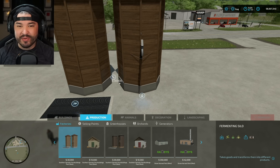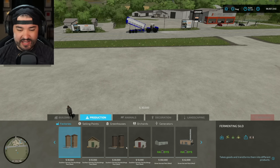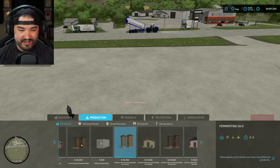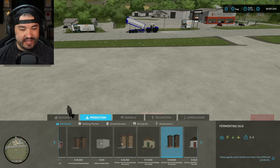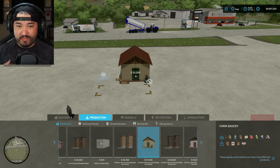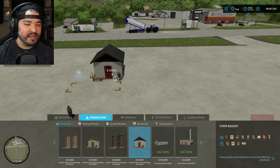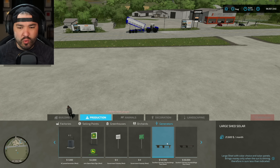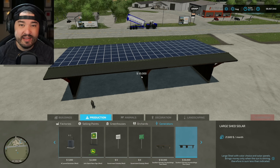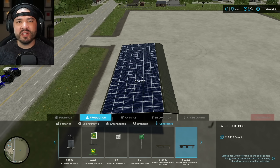We are not even close to being done. Next is productions and factories. We have the fermenting silo — very similar to one of her other mods, the concrete fermenting silo, which I still have placed. We also have the farm bakery — this actually works as a functioning bakery. There's another fermenting silo and another little farm bakery. In generators, we have a couple of sheds that make 21,600 per month, cost 50,000 each, and pay for themselves after about two and a half months.